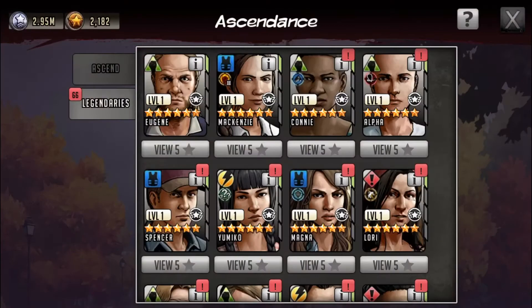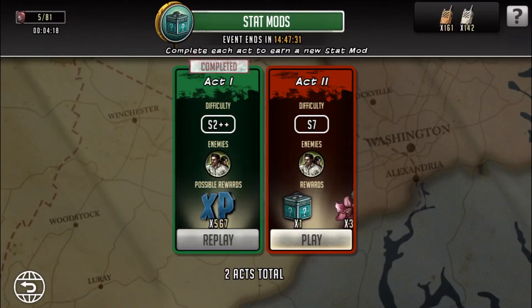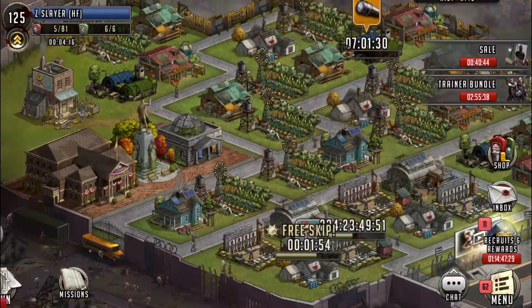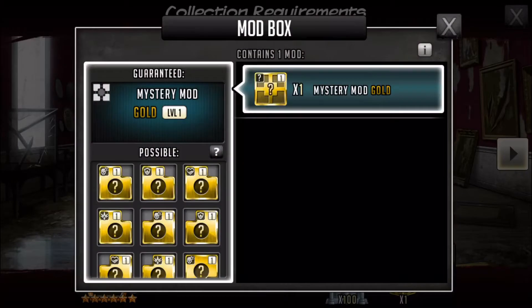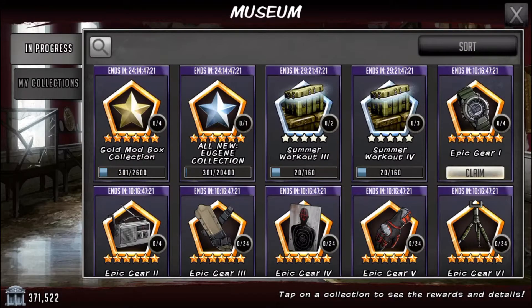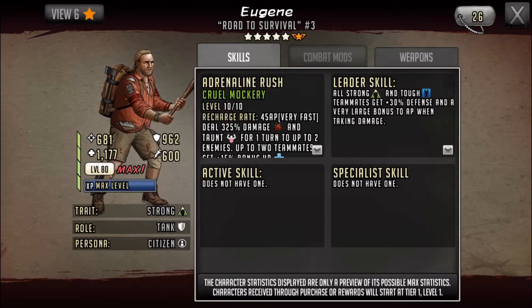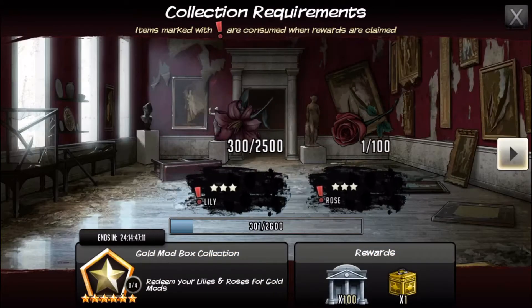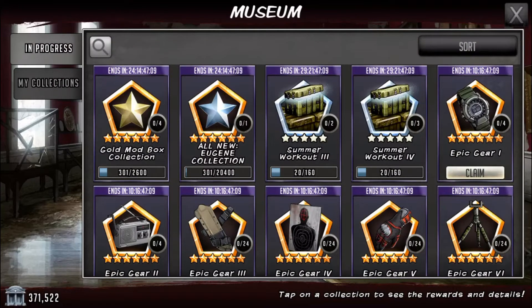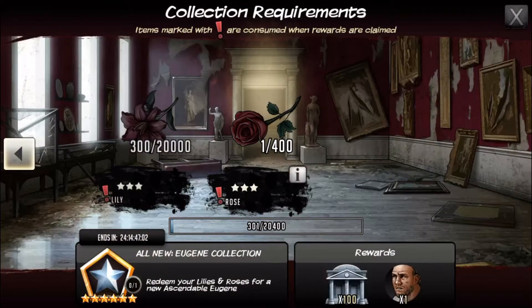As far as I know, he's supposed to be available for everybody based off the roadmap — you get him by doing this roadmap. I wouldn't bother with the stat mods as much; I would 100% try to get this Eugene first if you can. He is definitely worth getting — in my opinion, he's better than the mods right now, especially if you're a free-to-play player. I would get Eugene first, 100%.